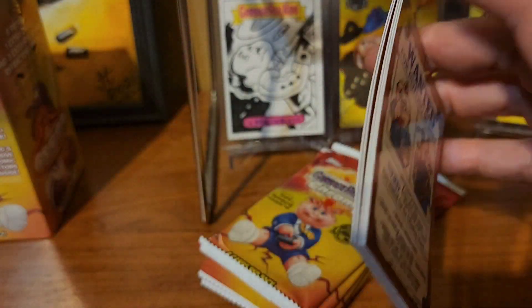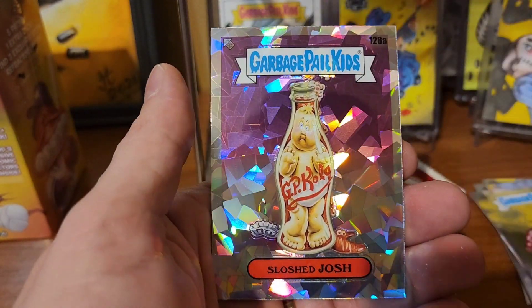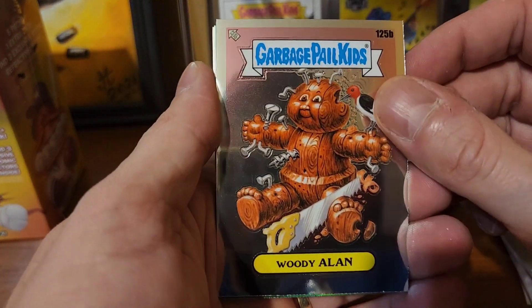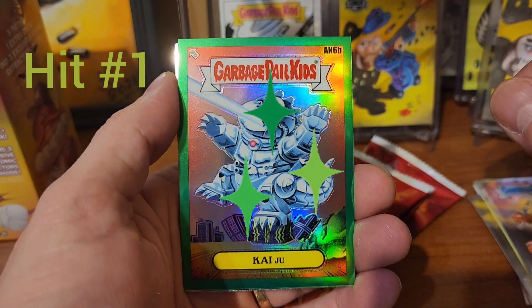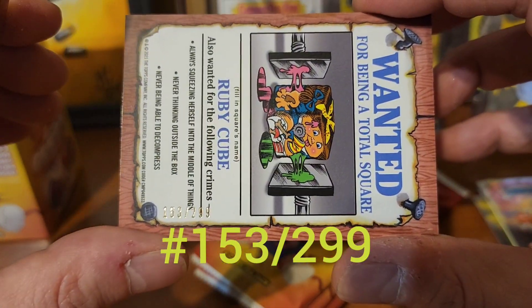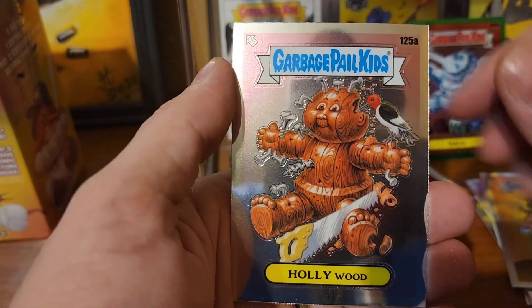Box number three of four — let's pull a hit because it's been kind of dry. Hanky Panky, Crushed Shelley, Baked Jake, Dribbling Derrick, and Sloshed Josh in the atomic. Woody Allen — look at that, second card — we finally got a hit! We got Kaiju in the green border with the rainbow sheen. On the back it's numbered out of 299, and this one is number 153 of 299.